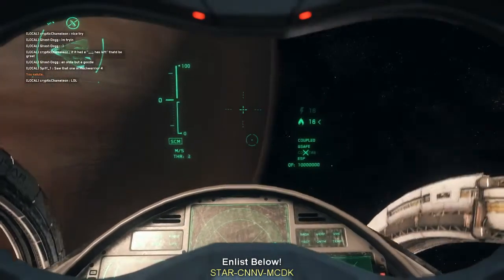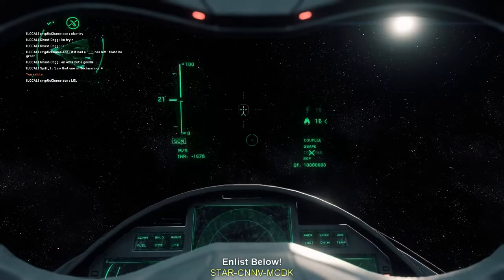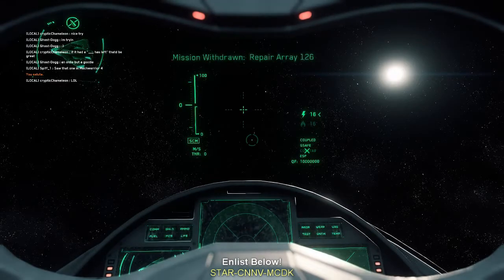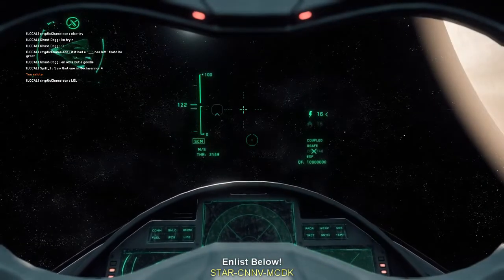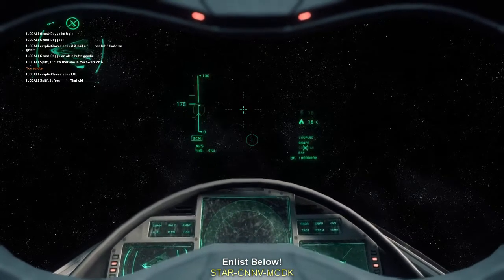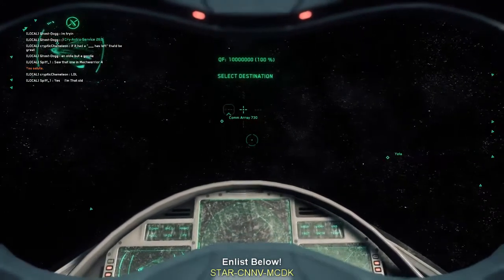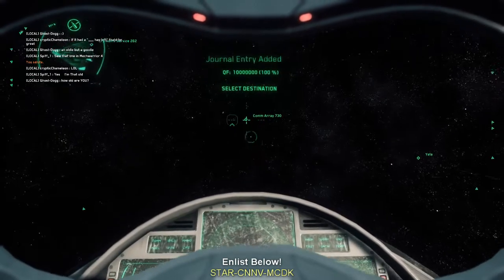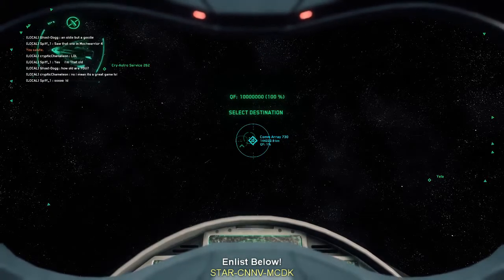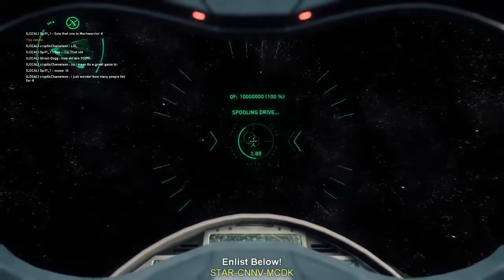Aegis combat assist activated. Systems green, launch complete, landing gear retracted. Chaff ready. Flare ready. Alright, so first we're going to jump to Com Array 730. Sorry about the mishap there — I've just got a second joystick so I'm still kind of getting used to all my settings. So first we're going to jump to Com Array 730.